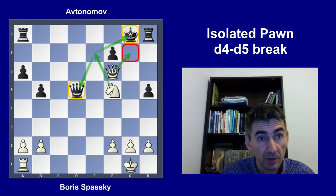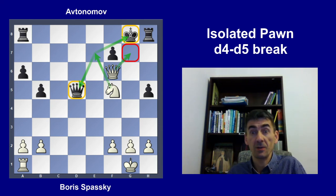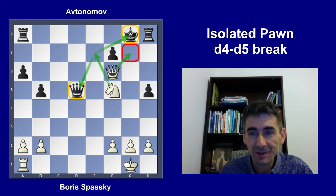The most important idea of this game: if you have a development advantage and the opponent's king is in the middle, try to exchange the center pawns to open up the files for your major pieces to attack the opponent's king. I wish you can use these ideas in your own games. Thank you for watching and see you soon in another video. Bye bye.